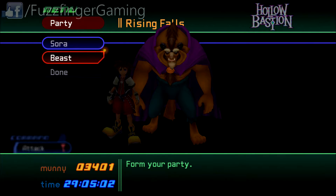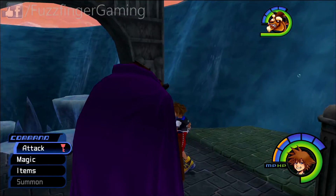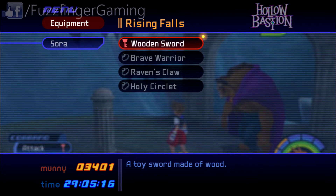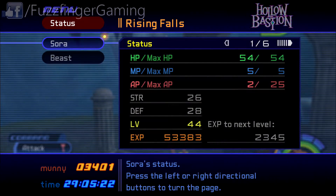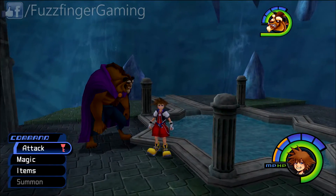So a few changes here have just been made for us beyond our will, so we don't get a choice in this. Donald and Goofy have left for the time being, and Beast has joined us. And also, we no longer have access to the Keyblade. As you can see, the only weapon we have is the Wooden Sword, unfortunately. So we'll just have to make do with that.